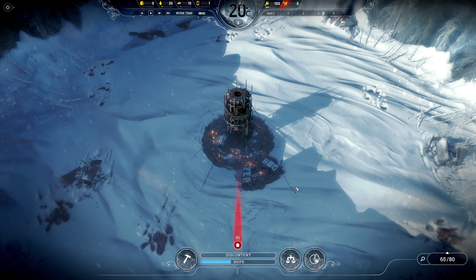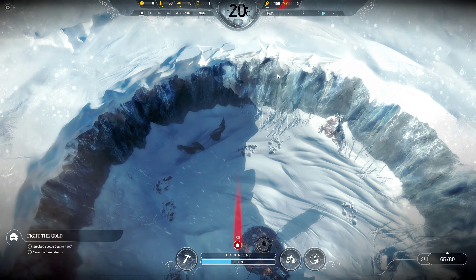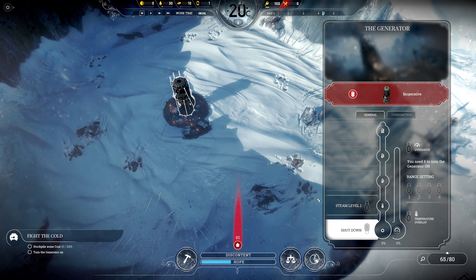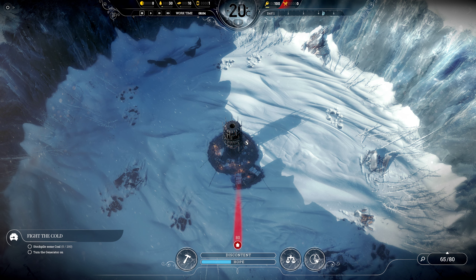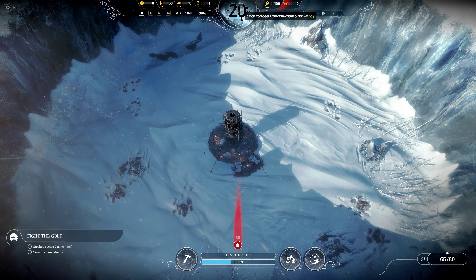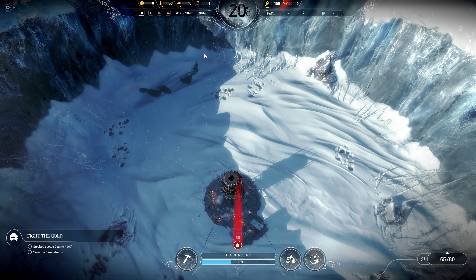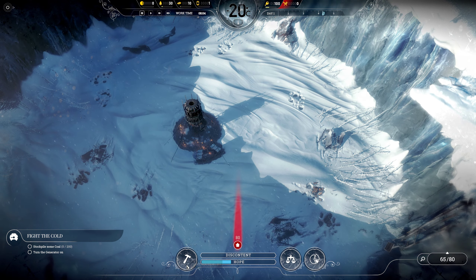If we pause the game here for a second, it looks like a very cold strange place — like a crater. We have the generator and some people, and we have a certain amount of heat. We can activate the generator and it heats a round area around it. We need to make sure our people don't freeze, and at some points the temperature will drop or rise. We'll either survive or everyone will be destroyed.